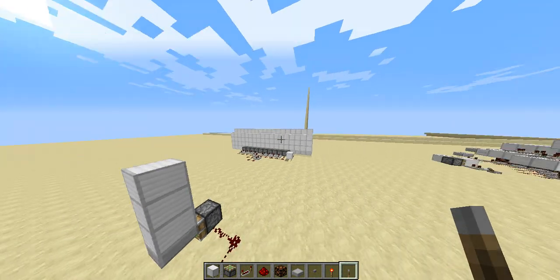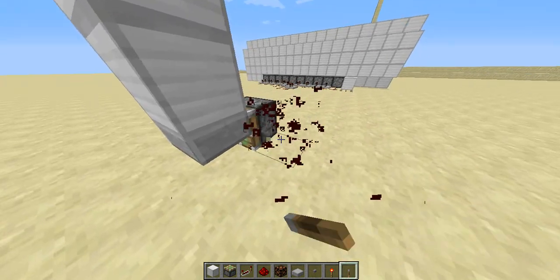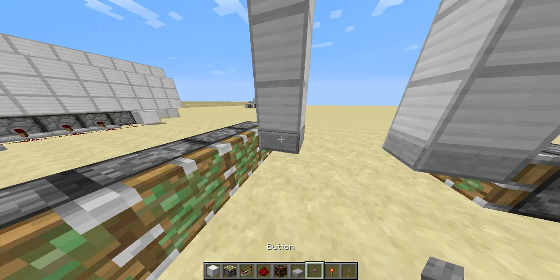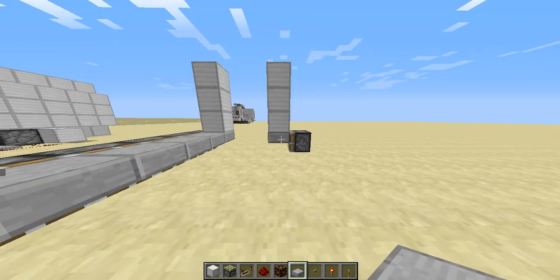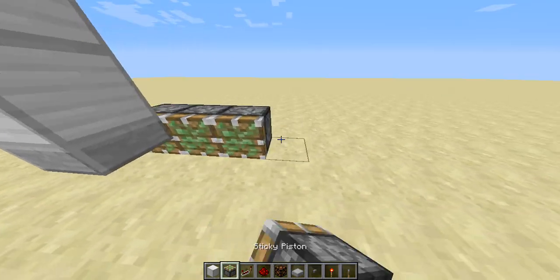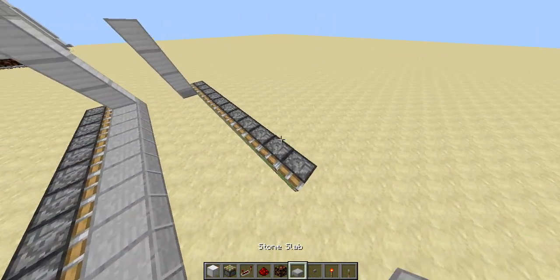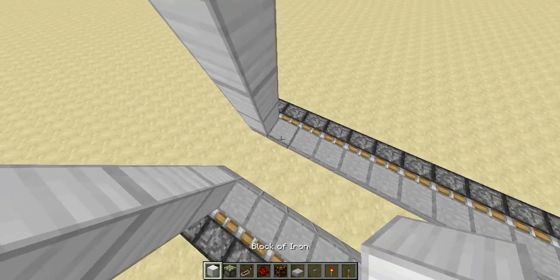Essentially what this whole contraption is, is that module being repeated constantly in sequence. Depending on however long you want to make it — let's make ours this long — we're going to place in the blocks that are going to push the floor into place. The pistons, when they push, the stone slabs will cover a full floor. This contraption only has to do with the floor.